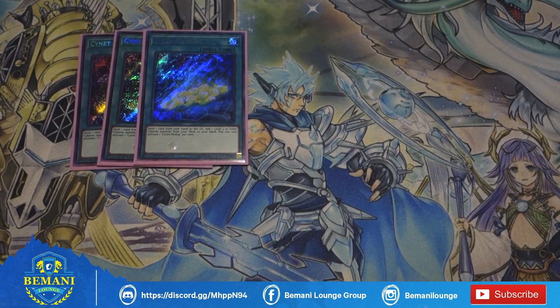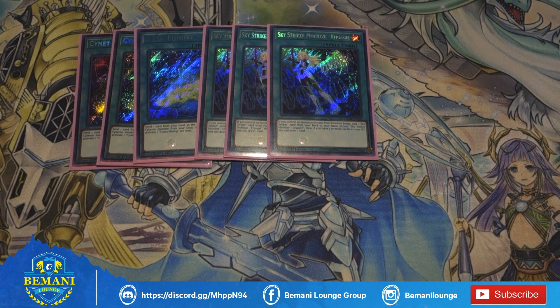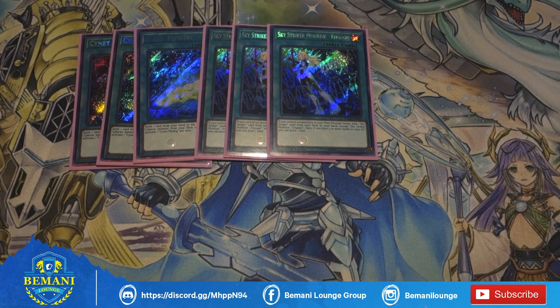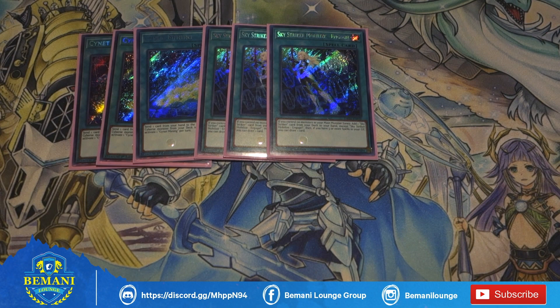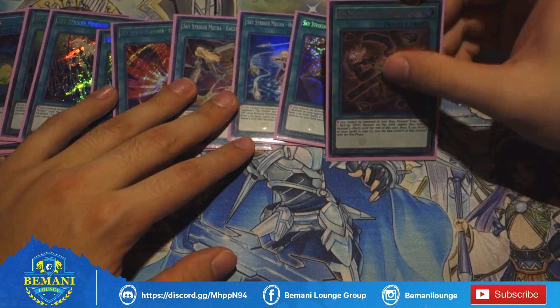We're playing 3 Cyanet Mining — this card is really good for getting to any card in your deck. We play 3 Engage. Getting the draw off this card is really crucial, which you actually do get a lot of the time, probably more so than Forkis does, just because you play so many good cards like Cyanet Mining — which is also searchable off Micro Coder. So as long as you open Micro Coder, Engage, and any other spell, you get the draw off Engage by searching Cyanet Mining, pitching a spell, then going Engage to get Hornet Drones, Hornet Drones adds back Engage, and the second Engage gets you a draw. For the targets, we play 5 targets for Engage: Afterburners, Eagle Booster, Hornet Drones, Shark Cannon, and Widow Anchor.